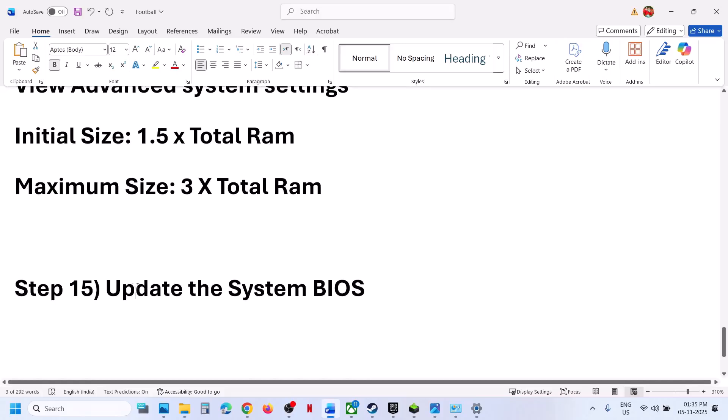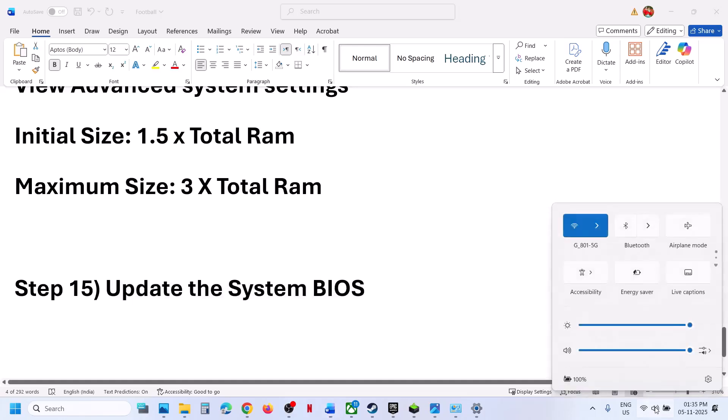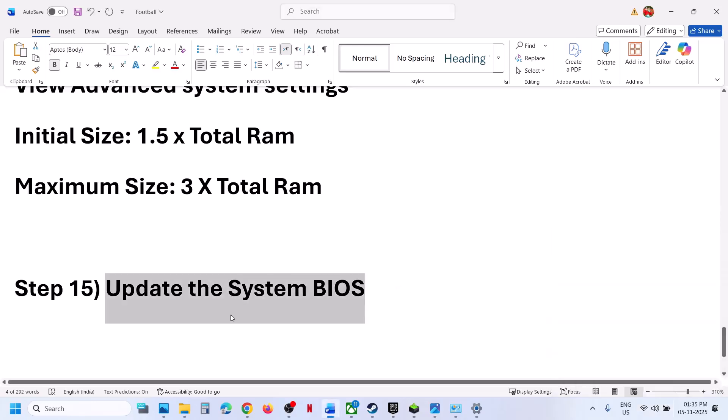Still not working? The next step is to update the BIOS. Go to your system manufacturer's website, select your model number, go to the drivers page, find the BIOS, and install it. In the case of a laptop, make sure the battery is more than 10% and the AC adapter (charger) is connected to the computer when you update the system BIOS.